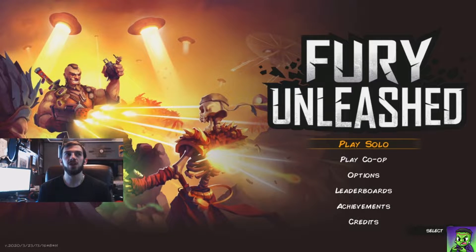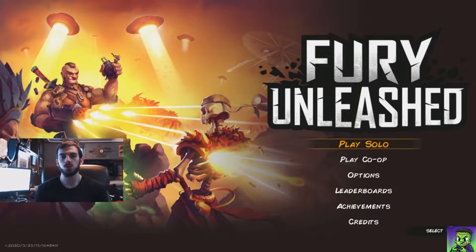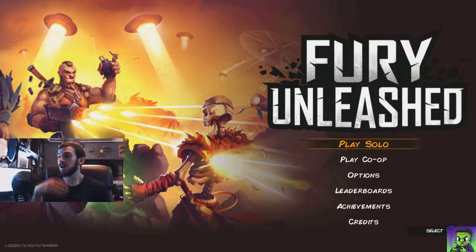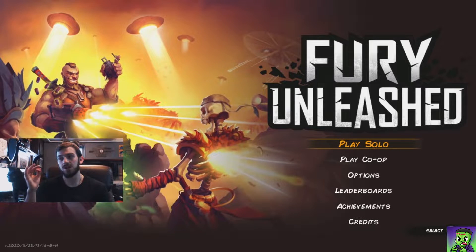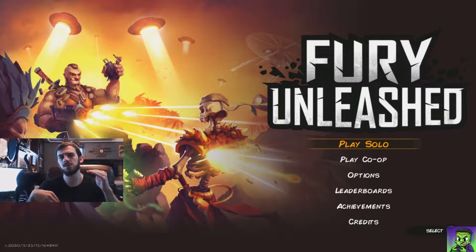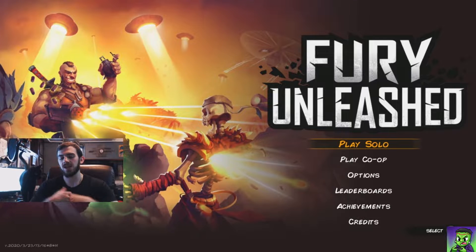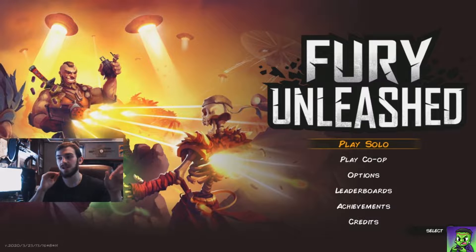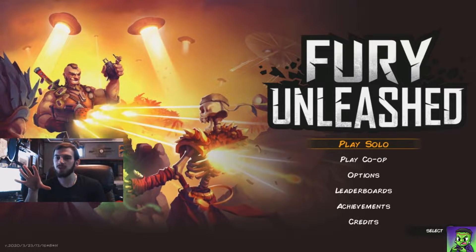What's going on everyone, today we are checking out Fury Unleashed. This is releasing on May 8th, 2020 for the Nintendo Switch, so make sure to keep an eye out for that. The game is a roguelike action platformer. It works on a combo system, so the more combo you have the more resistant you are to damage and the better your life retention is. It looks like a really cool style of game, almost like a 2D Doom kind of thing.